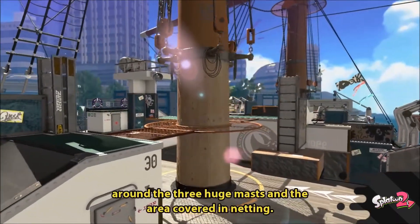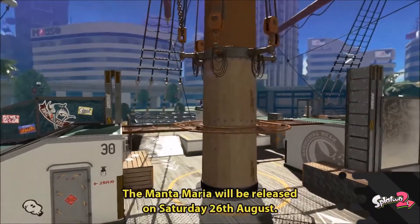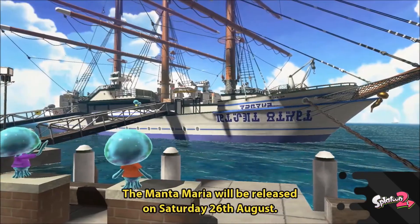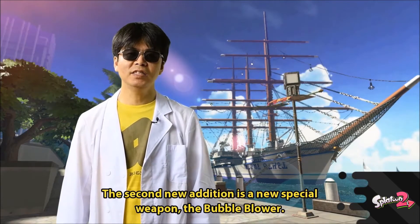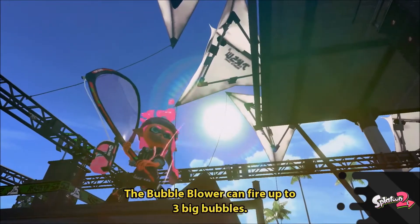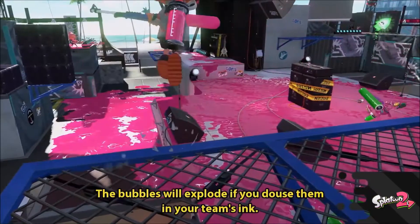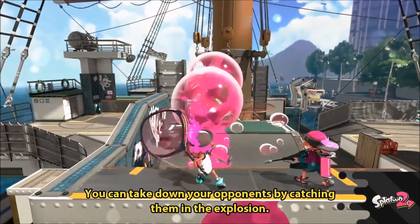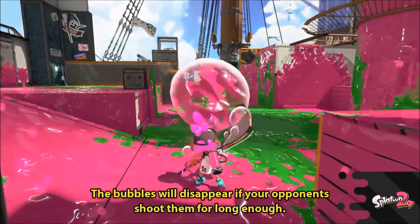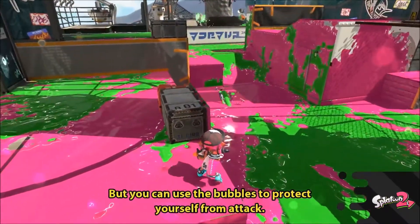It looks so complicated inside. If you look at the inner workings of it, there are so many different platforms — I was like, where do I even go on this map? I imagine you can put ink all the way to the top of the tower and swim up, snipers can go there, and look at all the elevation. There are so many different levels in every little area of this ship — like five different levels — and it's probably the most complicated map we've ever gotten in Splatoon.